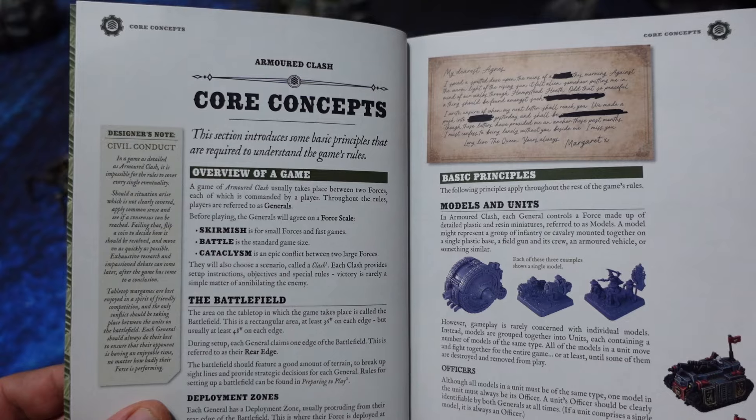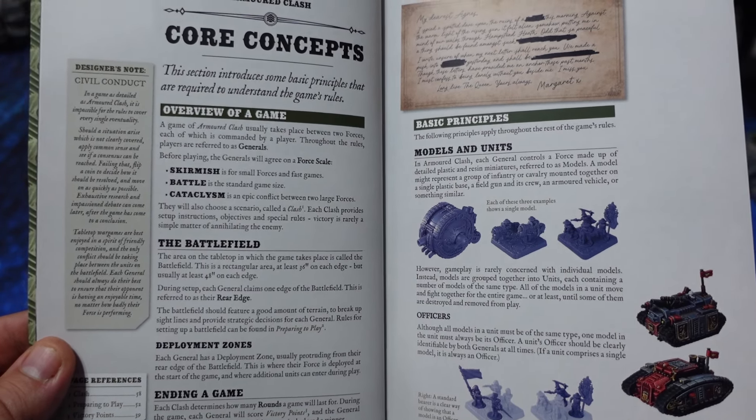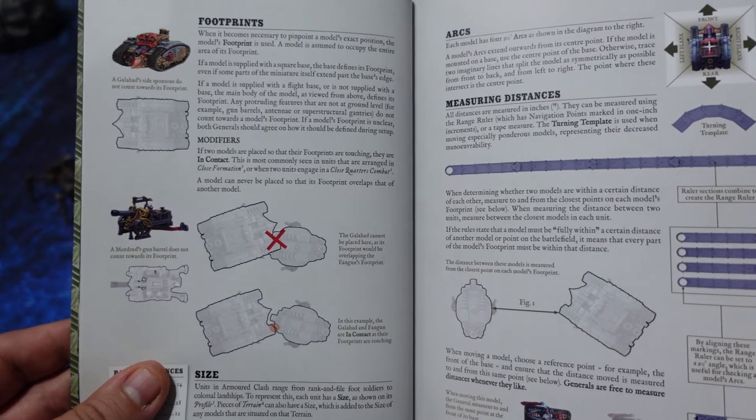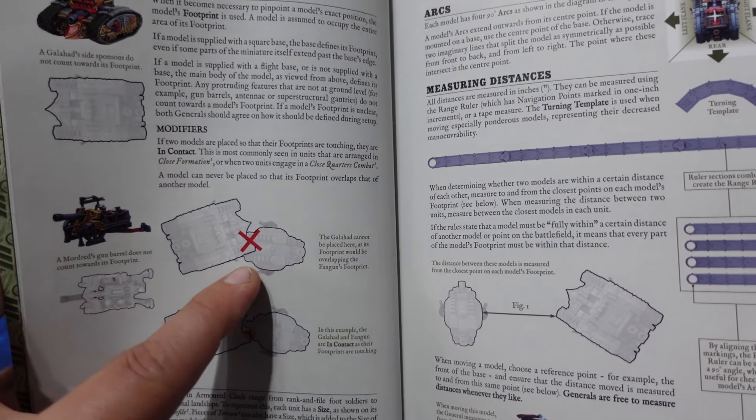You'll notice that there are quite a few things that it has in common with the quick start rules. The neat thing about it was that you didn't really have to unlearn any rules from the quick play rules — you just have to learn a couple of new ones to add more depth to it.